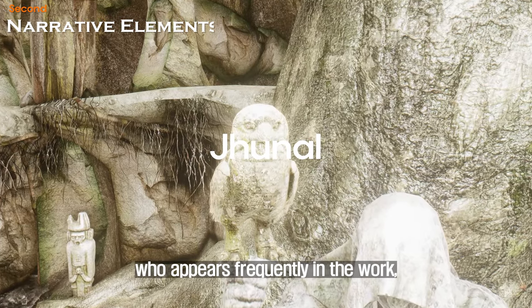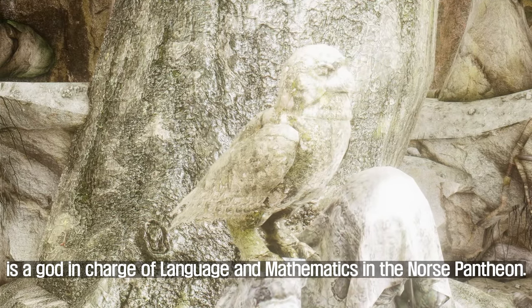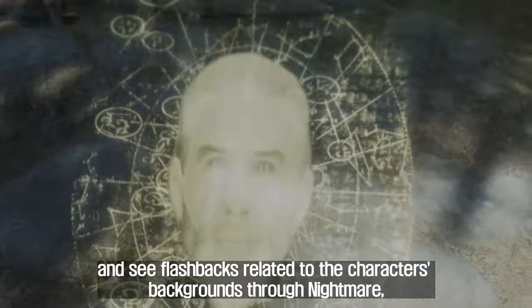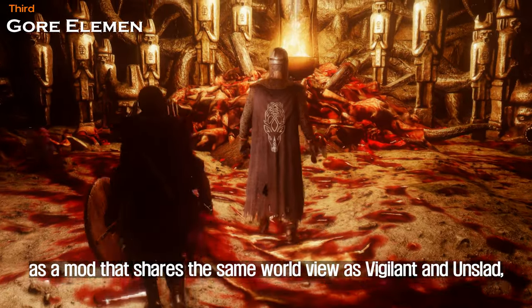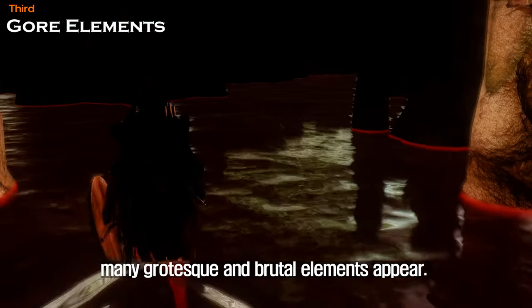Junal, who appears frequently in the work, is a god in charge of language and mathematics in the Norse pantheon. You can also visit Quagmire, Vermina's realm of oblivion, and see flashbacks related to characters' backgrounds through Nightmare, an element he presides over. However, as a mod that shares the same worldview as Vigilant and Unslaad, many grotesque and brutal elements appear.